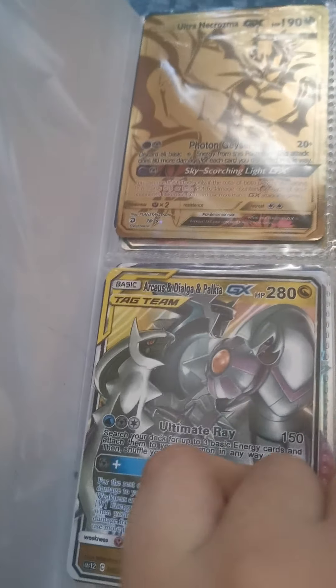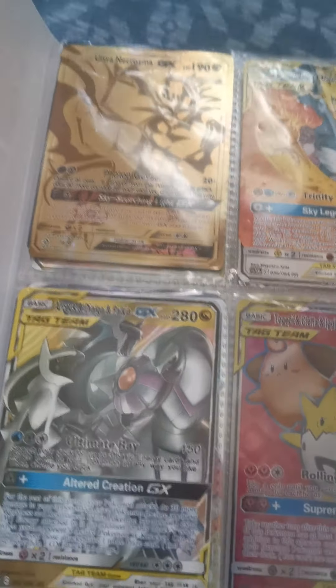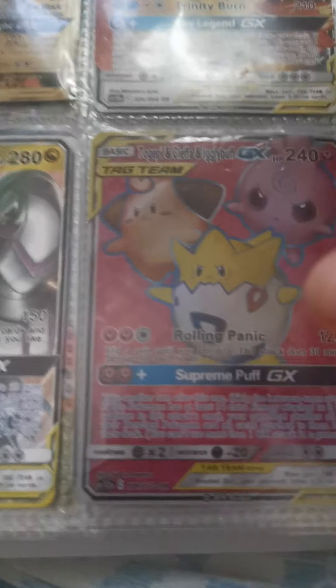Now we move on to Dialga, Dialga, and Palkia. Ultimate Ray is 150 damage and you need a water energy, a rock energy, and one anything energy.